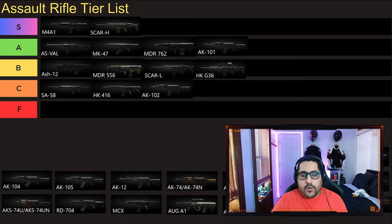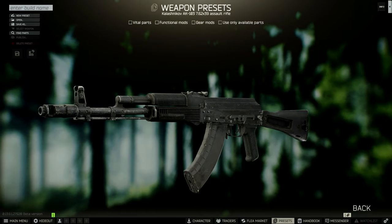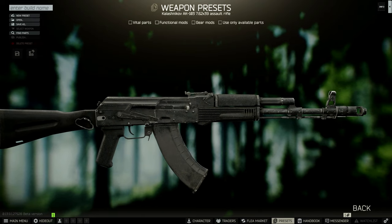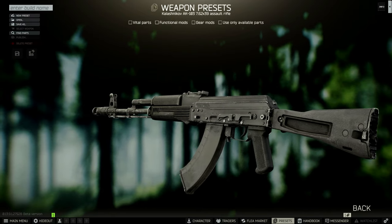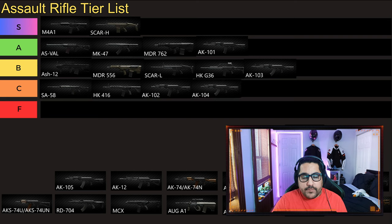Then we have the AK 103. That goes to B tier for me. It's an okay gun — nothing specific or special in the 7.62 caliber. There are much better guns in 7.62 if you want to use it. On the other hand, AK 104 is the short version of AK 103 — these are the modernized AKs — but I don't like it. It's short, and with the 7.62 recoil it just doesn't work. You cannot mod it well enough to get the recoil really low.